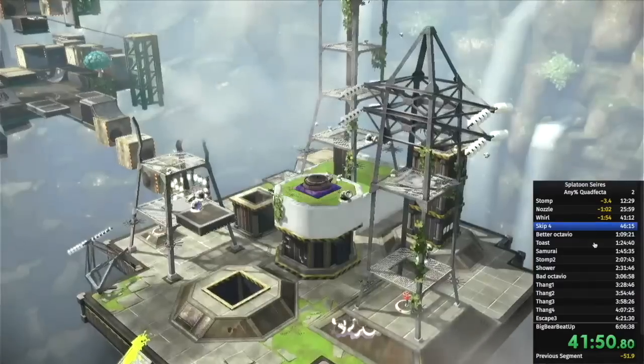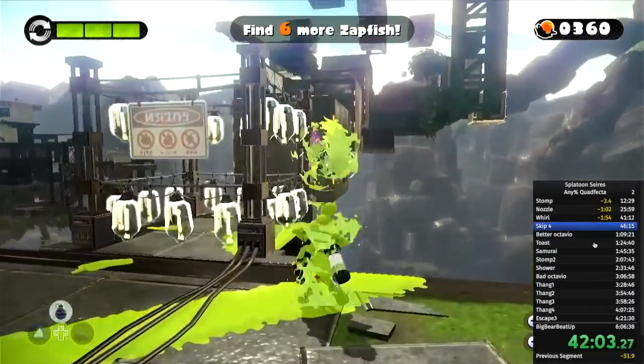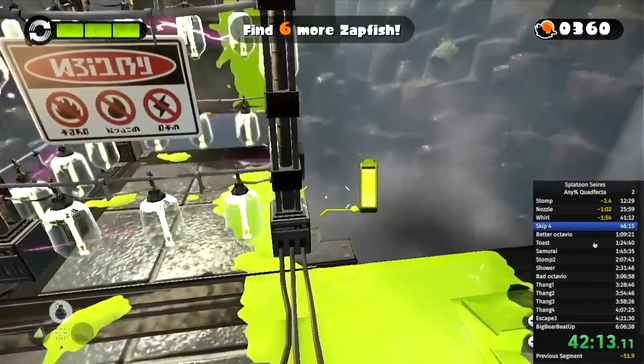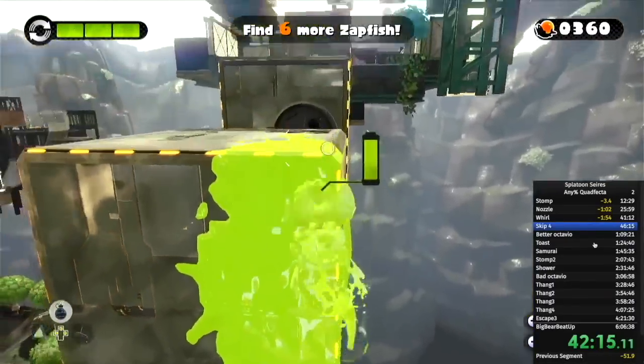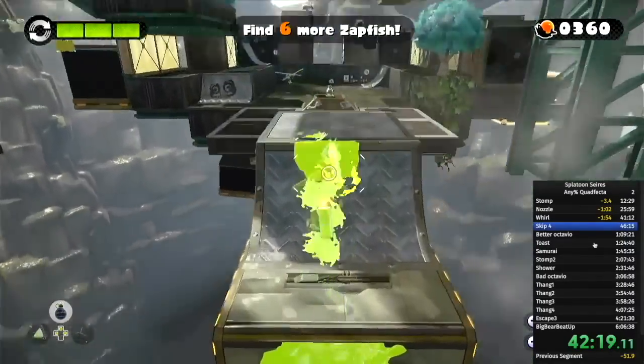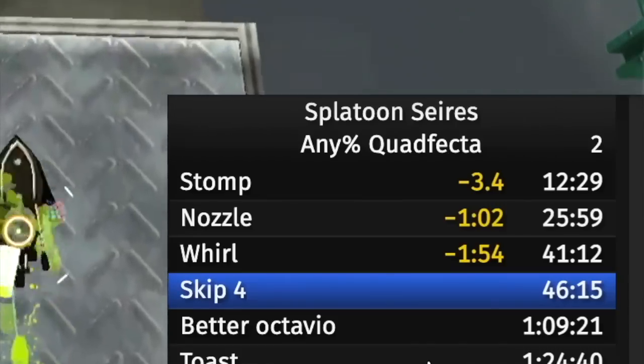Yes, I know how to count. Because if you ink the gate in World 4 and the block past it, you can jump at the very edge in just the right way to go to World 5, skipping the entirety of World 4. I got this trick first try on my run, so now I'm really ahead of my PB.